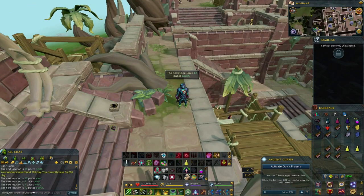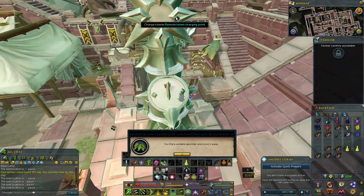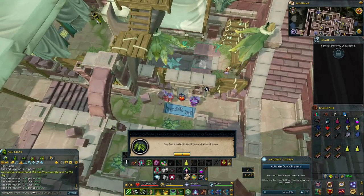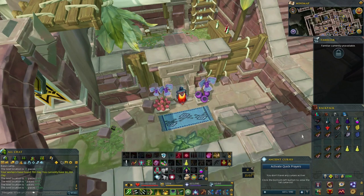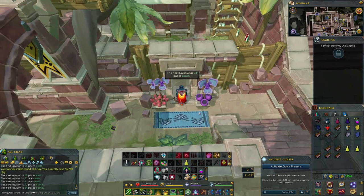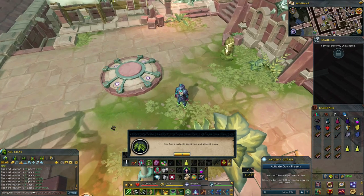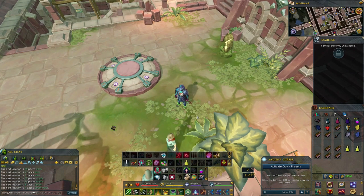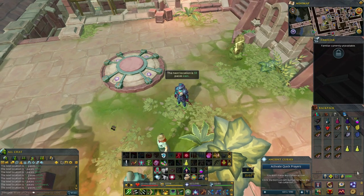For the next one I had found it right next to the lodestone right here. Let's find the next one — 33 paces east. From the lodestone I just ran up to Mr. Mordell.